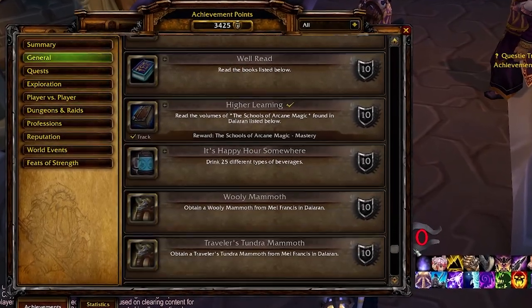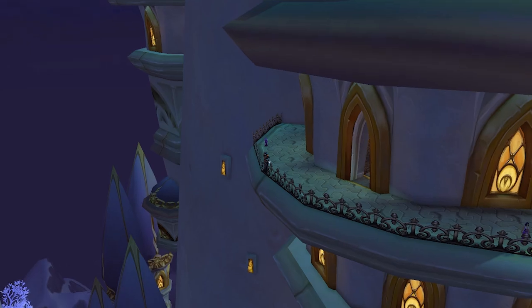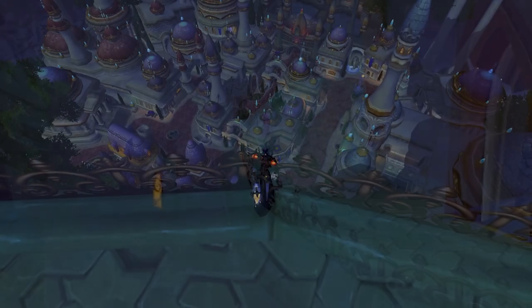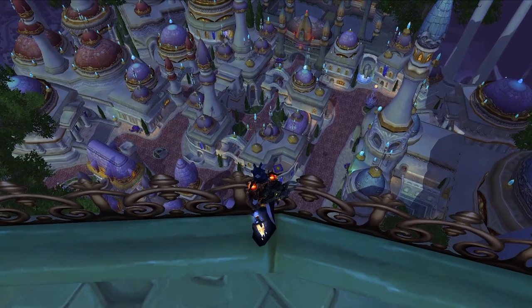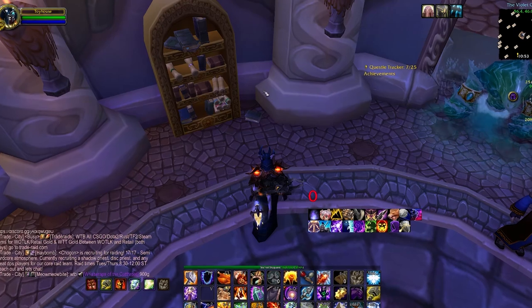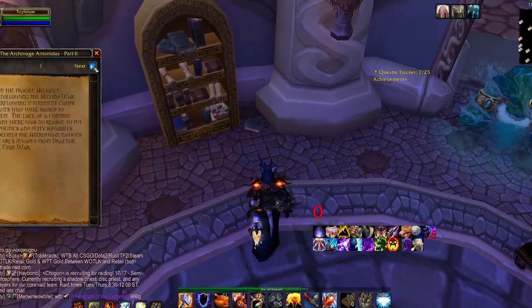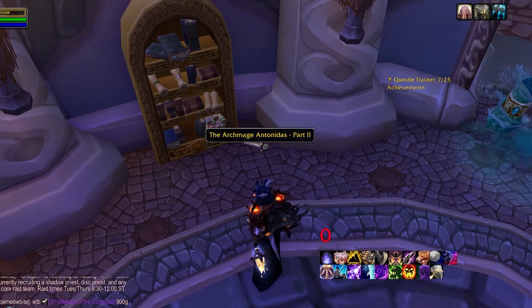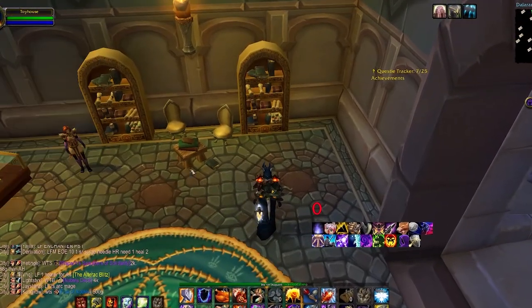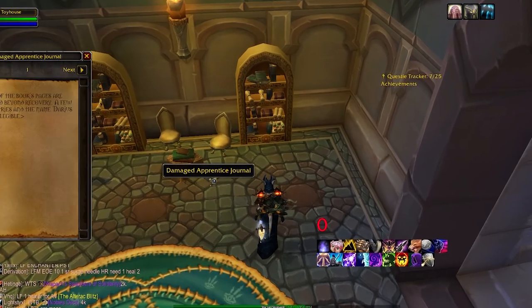But why is this pet so hard to get? Well, it's because it's not only based on a single spawn timer, but 8 spawn timers across 8 locations, and the spawns share a cooldown with other useless spawns — and you thought the Time-Loss Proto-Drake was hard to get. This means that even if you're in the right place at the right time, there's a chance you don't get what you were looking for. And when you do get it, you need to do it 7 more times.